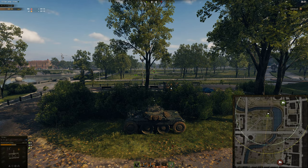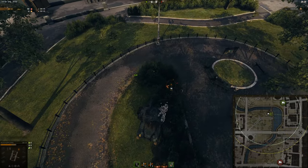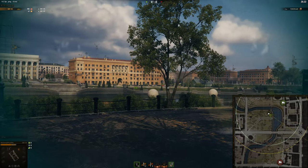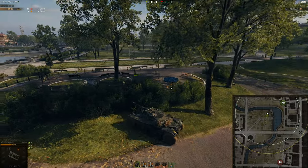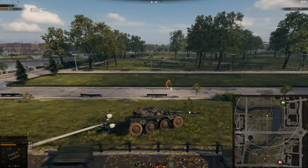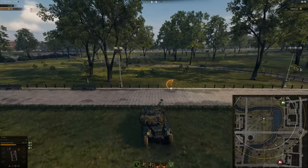Alternatively, if you've lost this side and they're pushing through, you could sit here. As long as you're in this bush, you'll be fine — you'll spot anyone crossing on either side. This bush is very nice; it's the only real passive spot you can do. There are loads of bushes on the other side that you can passive spot from, but there's no real point.